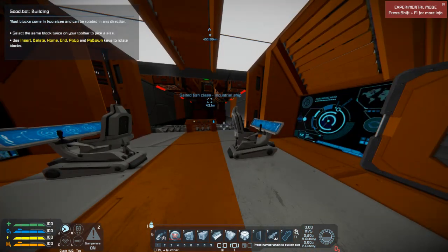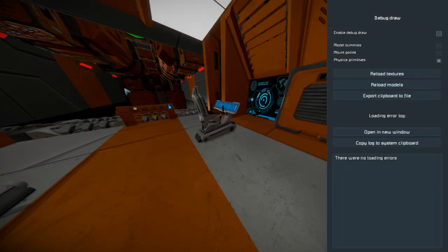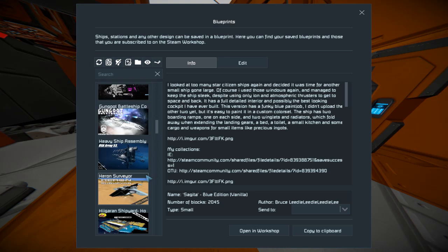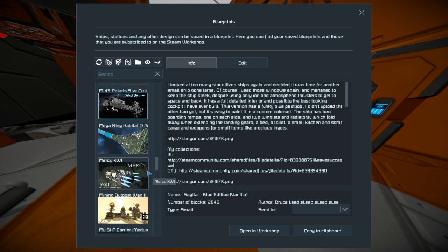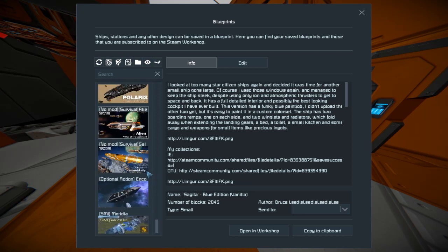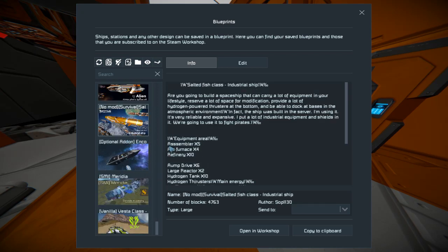So basically, we have this ship over here, and in case you wonder what the ship is called, I'm going to show you what it's called. And it should be this orange ship right here. Very good. So no mods, survival. So there we go — that's the ship itself.